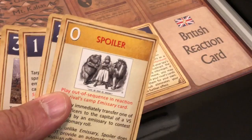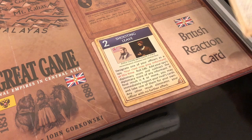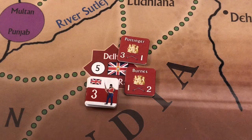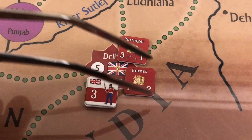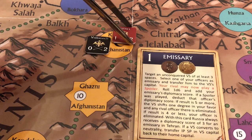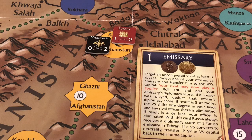The British decide to play their spoiler card, placing it in the British reaction card space. The spoiler card allows them to immediately transfer one of their officers to Kabul to contest the diplomacy roll. The British select Burns, who is in Delhi, and he is transferred to Kabul.